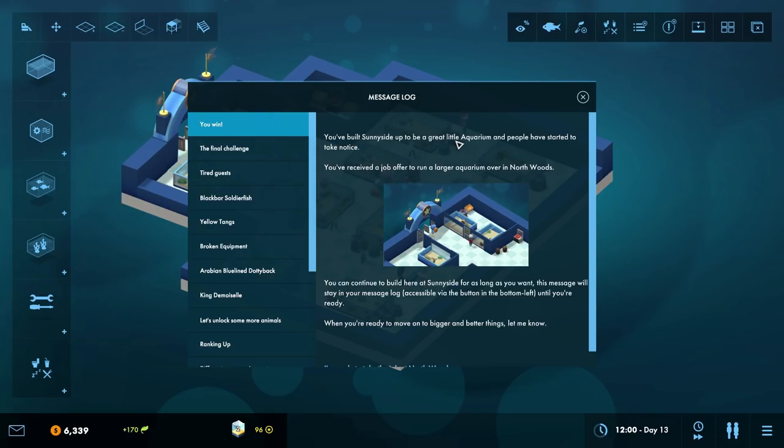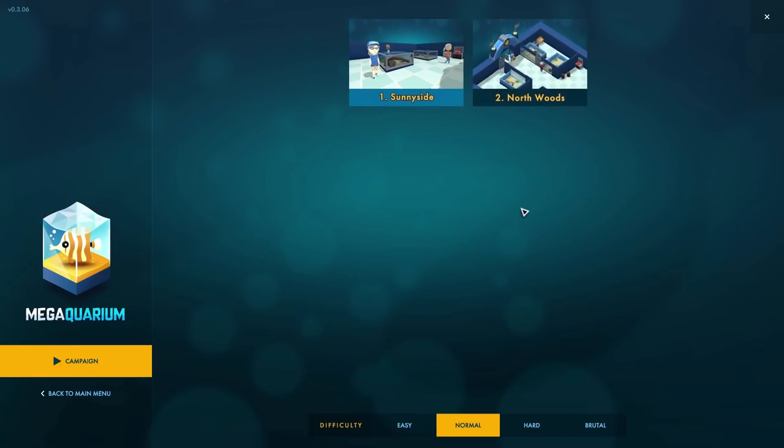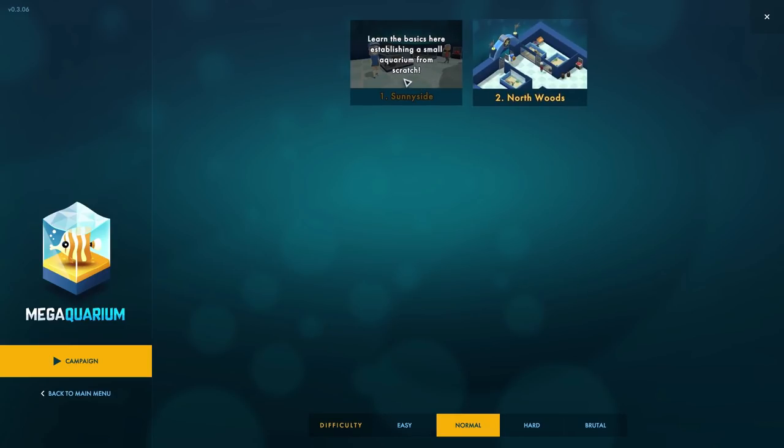You've built Sunnyside up to be a great little aquarium and people have started to take notice. You've received a job offer to run a larger aquarium over in Northwoods. So we scroll down here and yes, I am ready to take the job at Northwoods. Farewell level one, it was good knowing you, but now we are off to Northwoods.